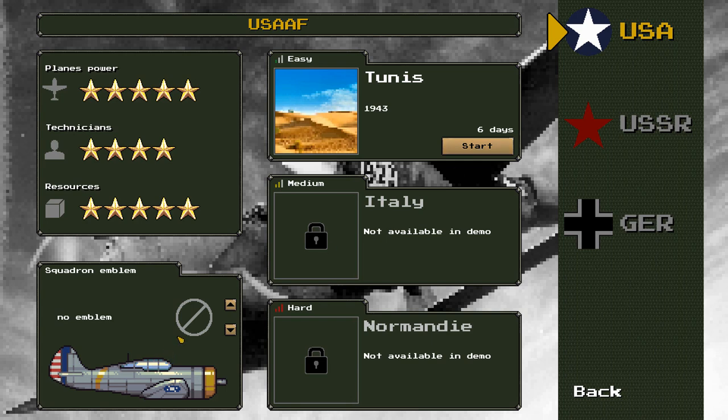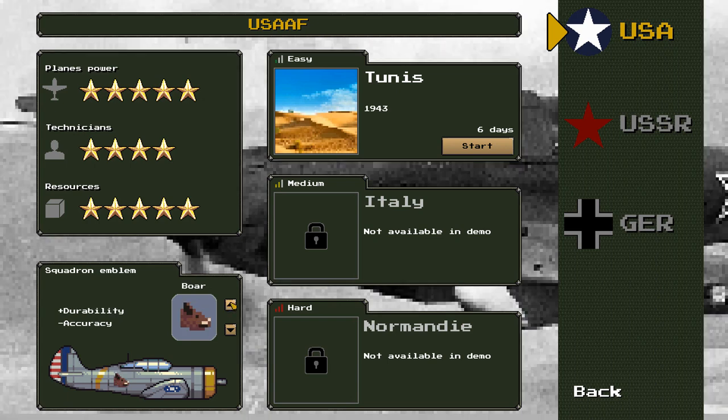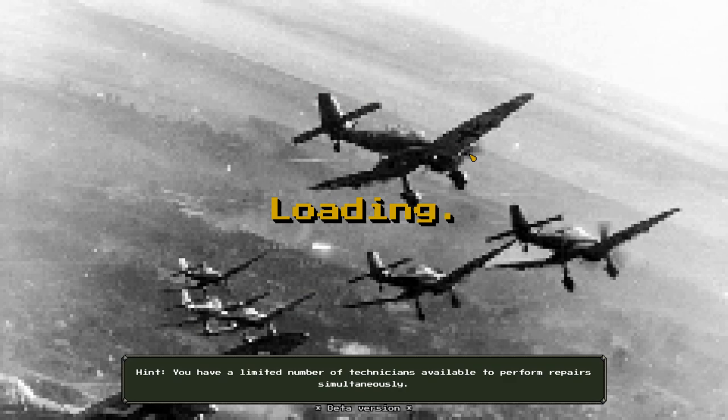We're going to be starting in Tunisia. We can even go ahead and select a Squadron Emblem, which I think is just really beautiful. I'm going to go for the Boar here, and eventually we will be able to unlock Italy and Normandy, but we are in the demo now, so Tunisia is going to have to be the ticket. Let's go for it.